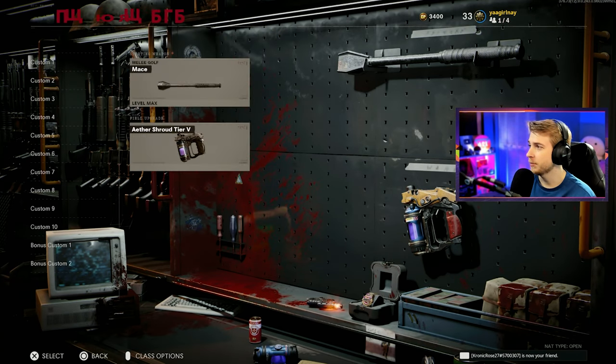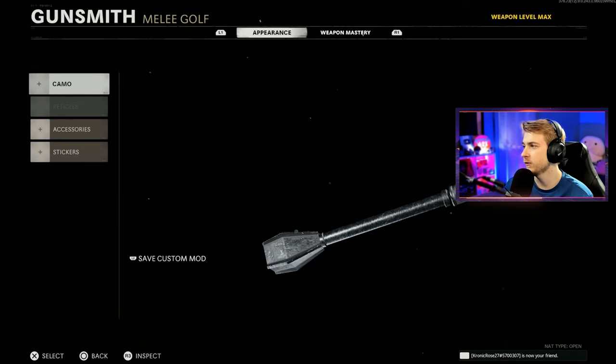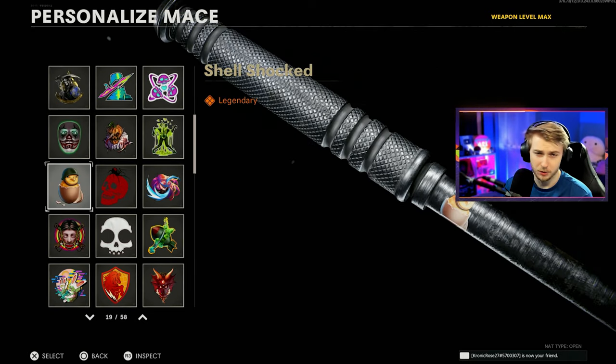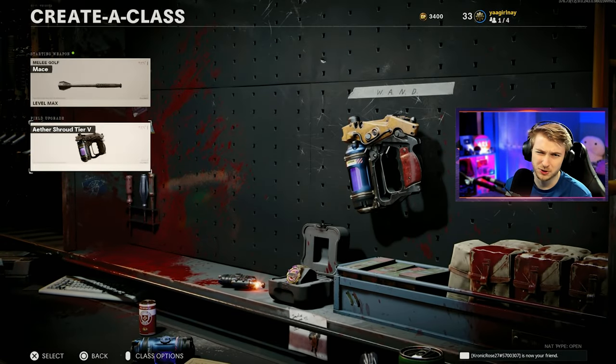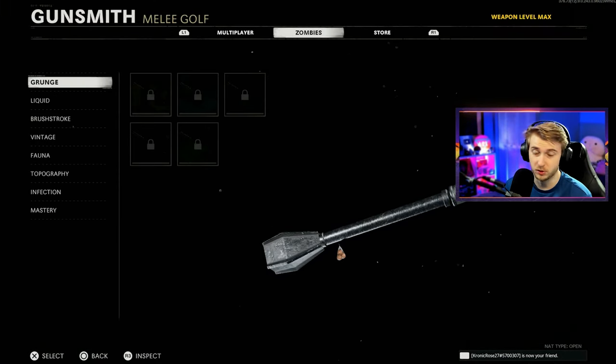Before this comment I had not heard of the no HUD glitch, so I went ahead and looked it up and it actually seems pretty simple to do, so hopefully we can pull it off. But before we hop into game, let's go ahead and put our class together. Of course we have our mace here, and for our field upgrade we're using Aether Shroud because we need it for some of these camo challenges.